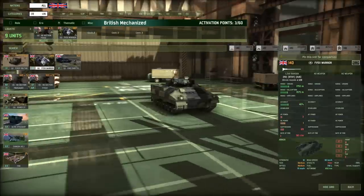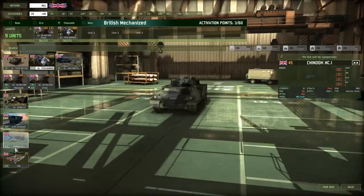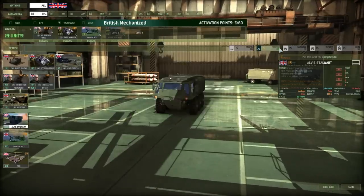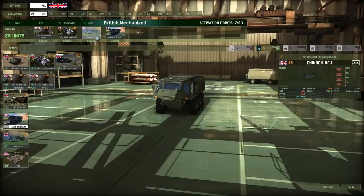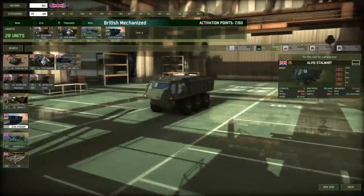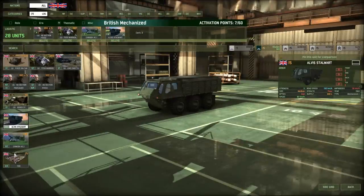Next you're going to want supply — these are very important. The good thing about the British is you have a Stalwart and a Chinook. I personally pick one Chinook — there are seven available — and some Stalwarts as well. The reason I pick both is: if I'm taking a sector with lots of enemy AA, I won't use the Chinook, so the Stalwart comes up the road instead. We've got air supply and ground supply — both areas covered — so no matter what, we can supply at the front line.